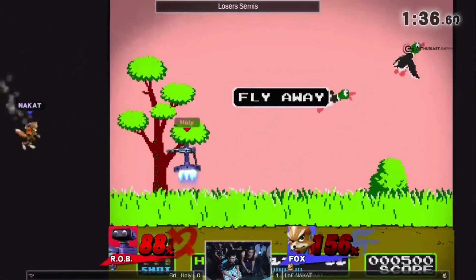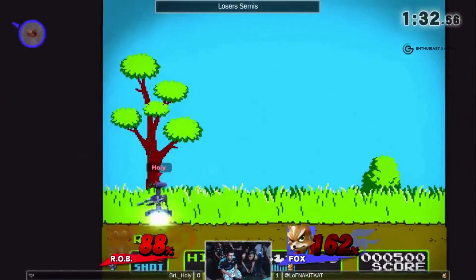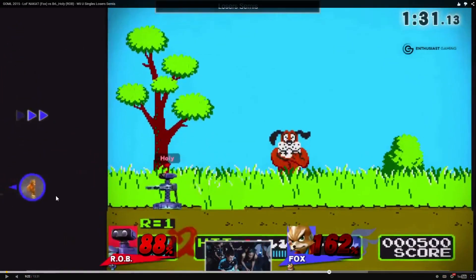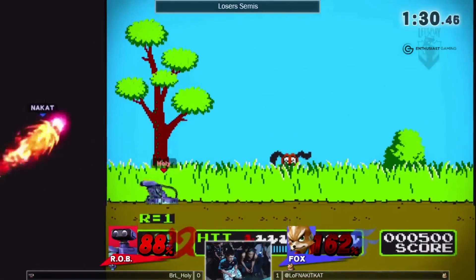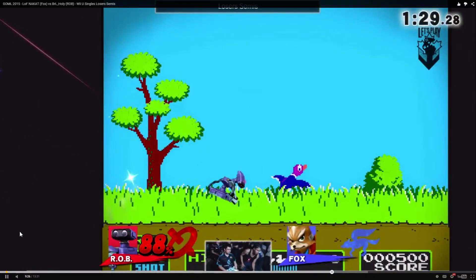Catches him with laser. Has a nice edge guard situation. Good pivot F-tilt, and then one more time the edge guarding. The cat is actually up B-ing here because Holy threw a gyro that went there. This angle is actually really hard for Fox to pull off, so the cat is going to go high. And Holy just hard reads it and gets the kill. Really, really smart play.